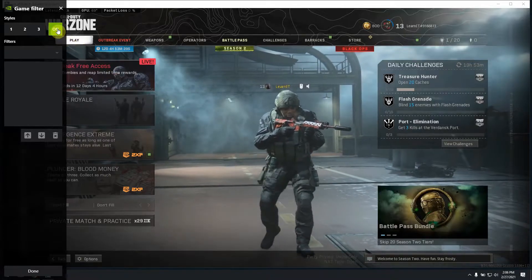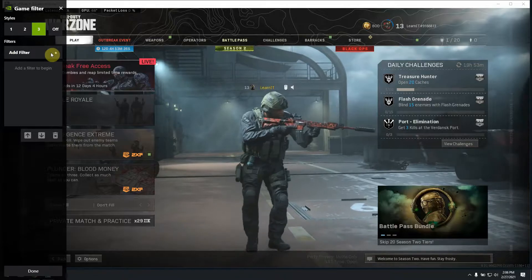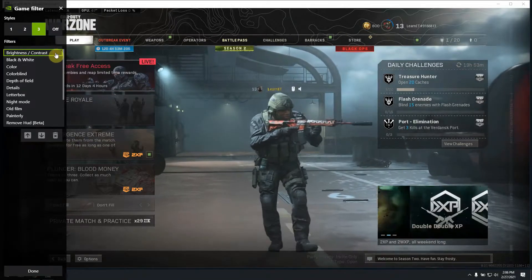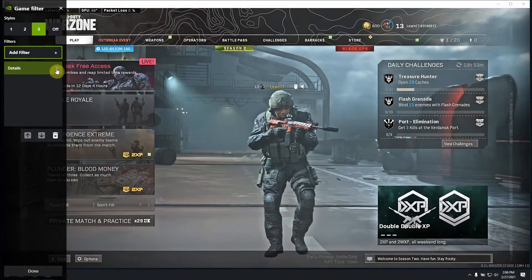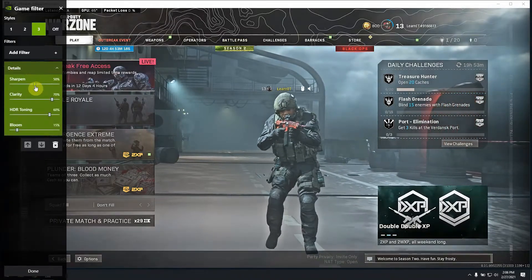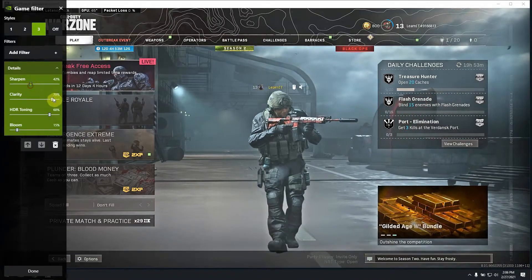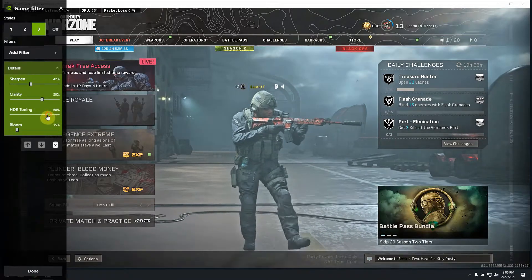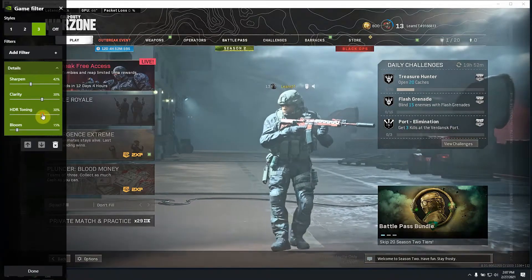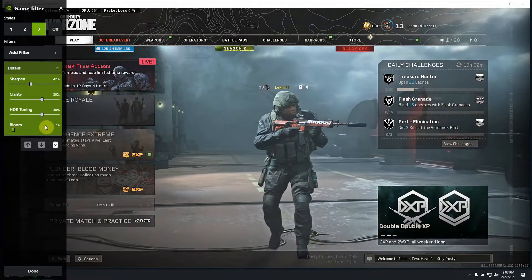In the game filter menu you are given 3 filters that you can apply in real time to your games. Select the filter slot and start by adding the Details filter to it. Expand its settings and then by dragging the bars choose 42% for Sharpen, 30% for Clarity, 30% for HDR Toning, and finally set 7% for Blooming.